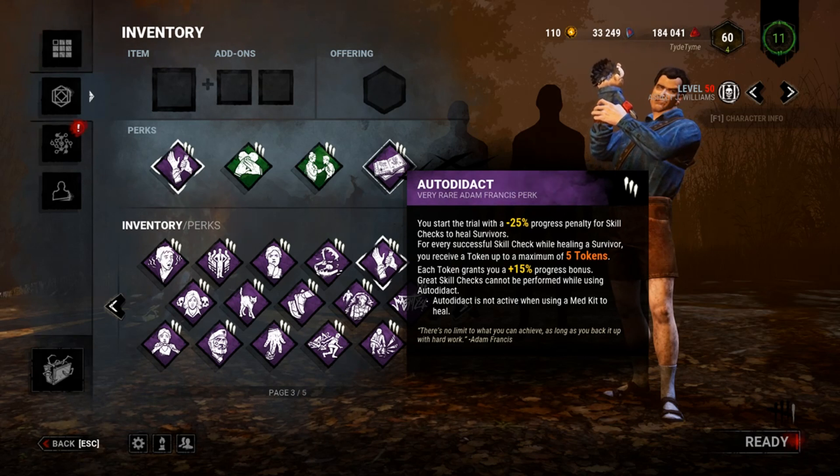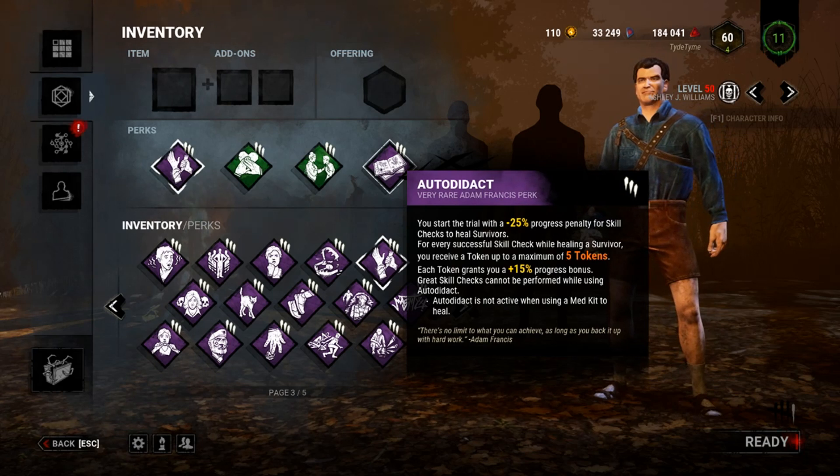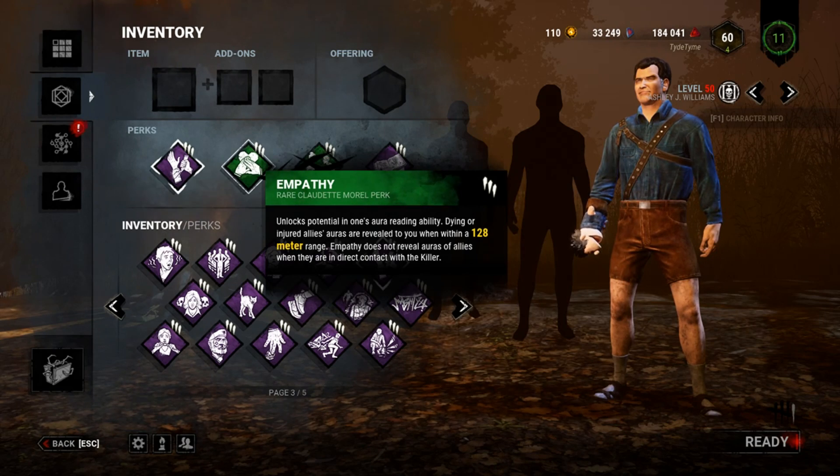The default is you start at a negative 25% penalty, so you have to hit two skill checks which will actually harm your progression, and then every one after that gives you a big boost. To make Autodidact work, you have to actively heal people — this is why we run Empathy.